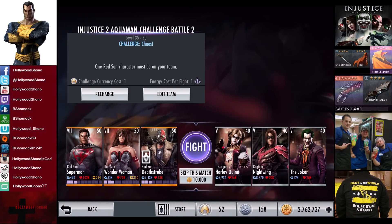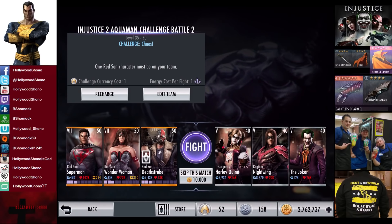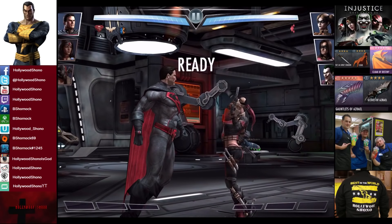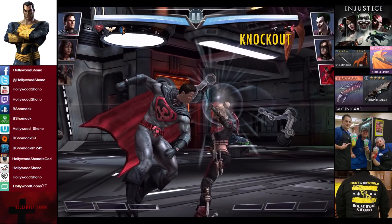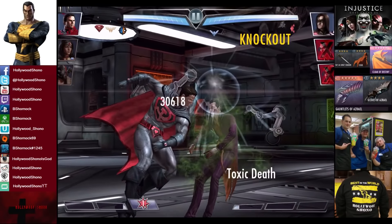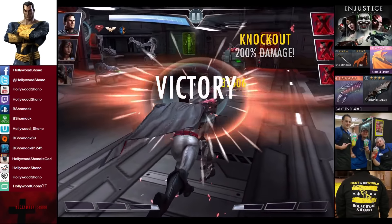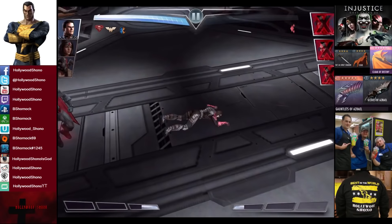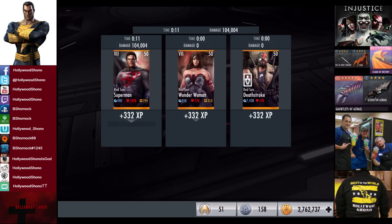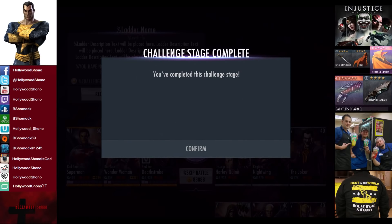In the twelfth matchup we have Challenge Chaos going up against Insurgency Harley Quinn, Regime Nightwing, and the Joker. Skill to match is 10,000 credits. Harley Quinn gets eliminated, the Joker comes in and suffers the same fate. Now remember, Deathstroke is the second best attacker but has the worst passive on the Red Sun team — in an optimal sense you would use Green Lantern instead of Deathstroke. 332 XP, 1380 credits. The Injustice 2 Aquaman Challenge Battle 2 on Nightmare difficulty is completed.